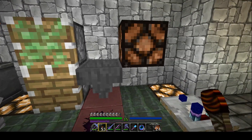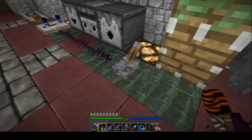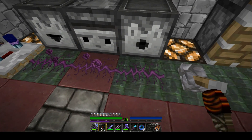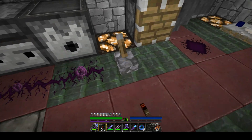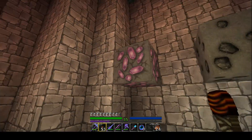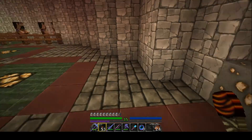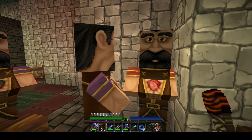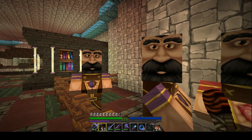Oh, the redstone section — well, except for the dust. Oh, nice! That's cool. Okay, there's some coal, redstone, and iron, and all the villagers ready to work — more work!